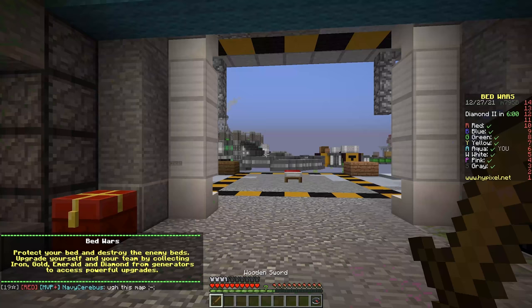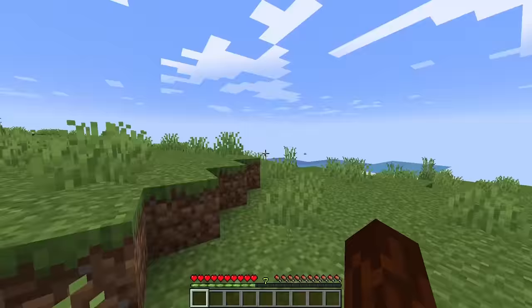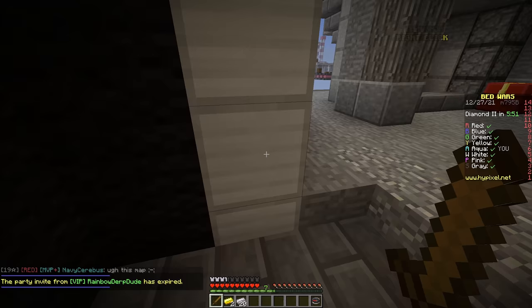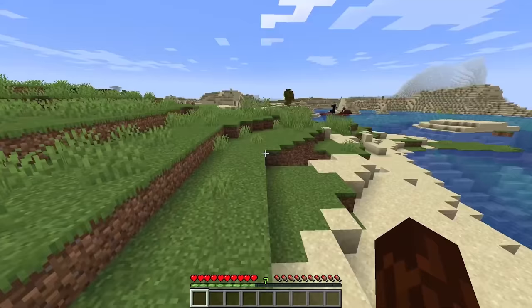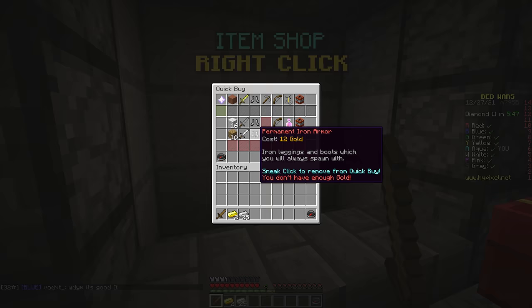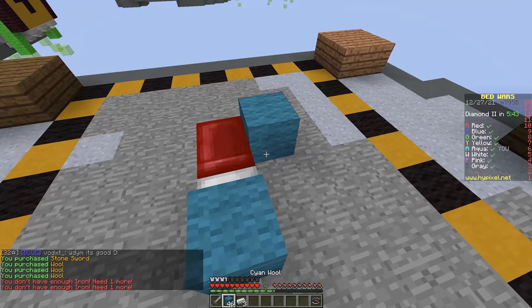Our next speedrun of the day comes from somebody named Speed, and like the first one, this speedrun is hilarious. The run begins and immediately our speedrunner notices a ruined portal in the distance — a bit of a red flag. Like any normal speedrunner, he goes closer to search it, and the chest has some of the craziest loot I've ever seen. This chest loot is so rare and so suspicious, but let's just say he got extremely lucky and move on.